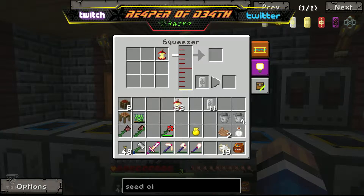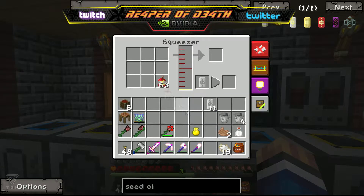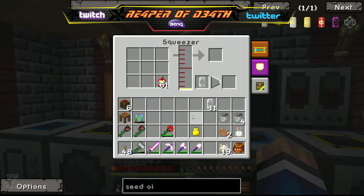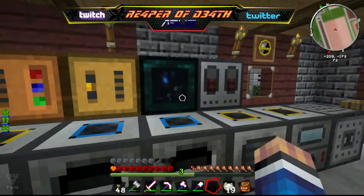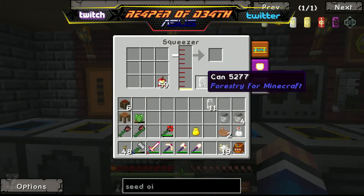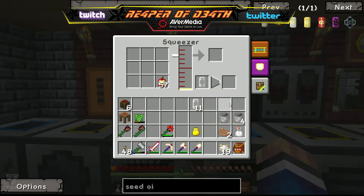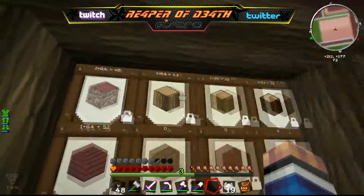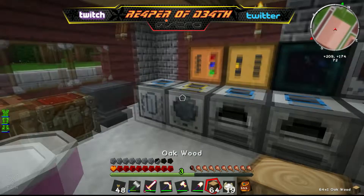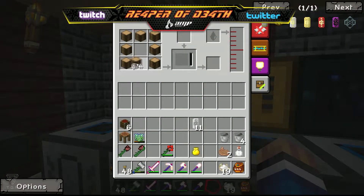All right, let's do this because this may be the better solution here. Pop these in here - boom, that gets 64 of those. Let's see how much this gives us - 30, 40. So it gives the same, so we're just going to dump that whole stack in there and let that thing fill up. This will give us the can - the seed oil that we need. And then we need logs - one, two, three, four, five, six, seven, and eight.